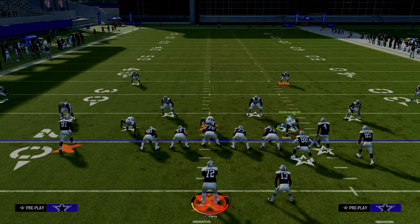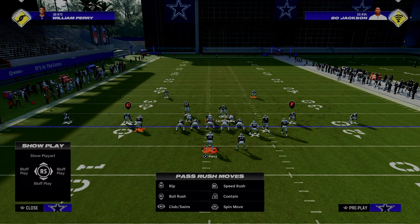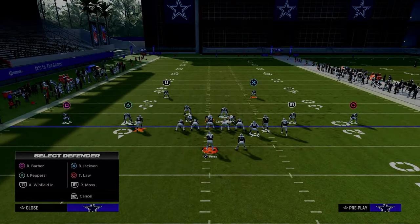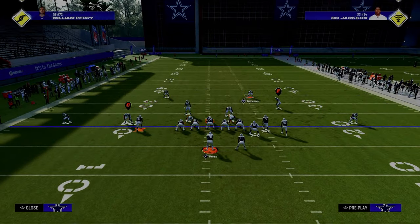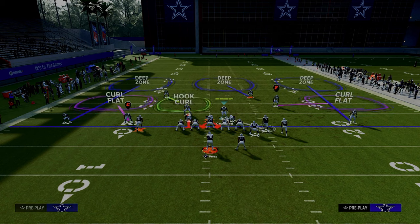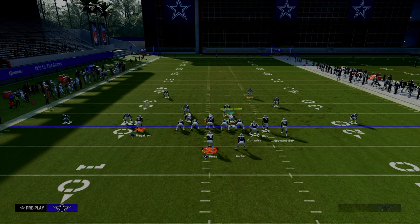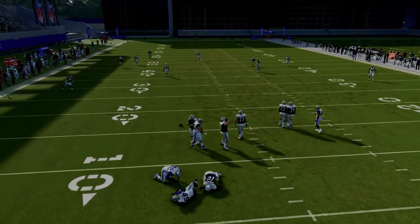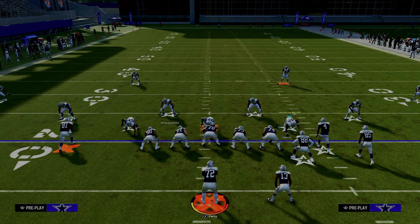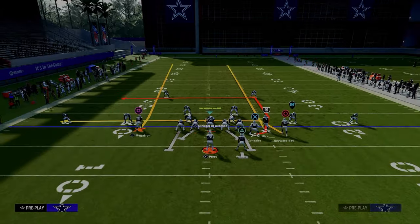There are a couple of ways to defend this. The first way is by switching responsibilities — put the safety on the left in a hook curl, then blitz the other guy since we want to send four. Now put this defender into the middle third and keep the hard flat over here. Your user has to go to the running back based on the coverage we want to run. The hook curl will defend that seam streak. One of the easiest ways to defend it is just to leave this defender in a hook curl — it plays it kind of okay, not a hundred percent ideal.